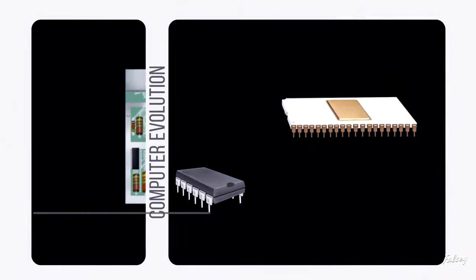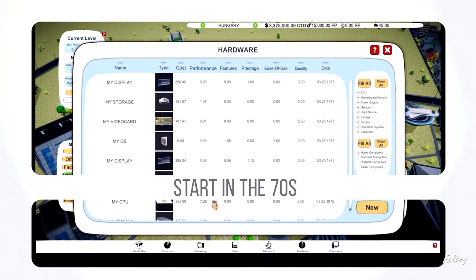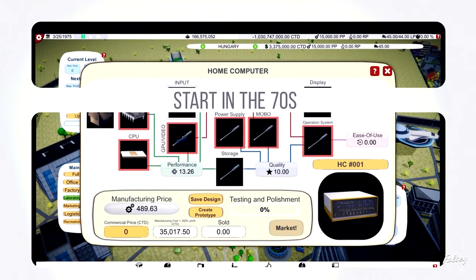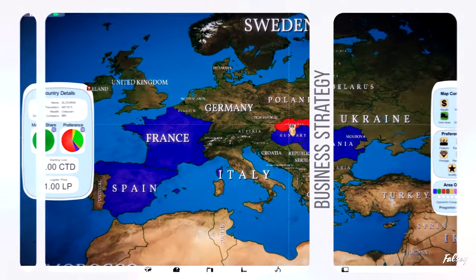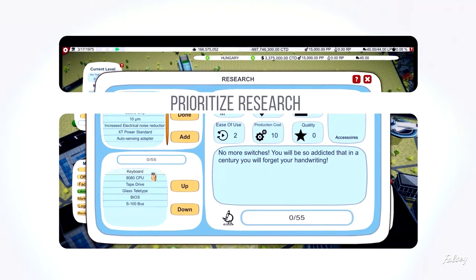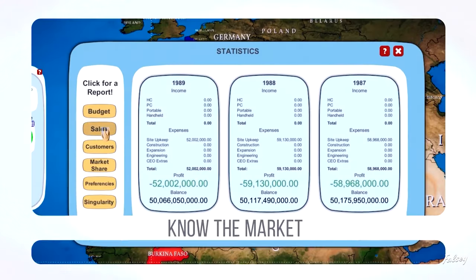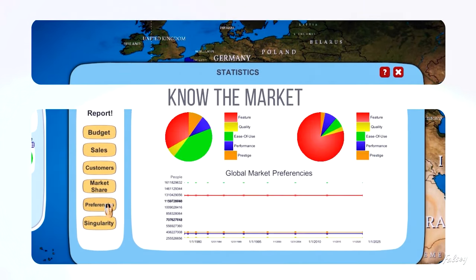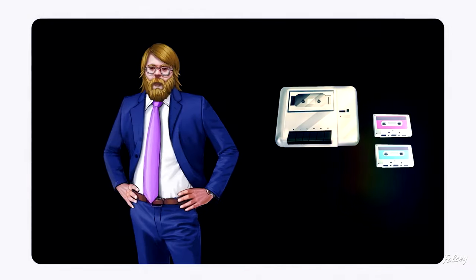Computer Tycoon starts you off in the 1970s with an aspiring computer company. You'll have to develop and research new technologies, create new ways of producing components, and invest in designing the latest and greatest in computer technology. If you succeed, you'll be able to sell your computer to the masses, cash in and make billions, and expand your company around the globe — selling to more countries, more people, and making more of that sweet money. The game features a worldwide map, allowing you to see in real time how your products are sold around the globe and how you fare against competitors. It currently sits with positive reviews on Steam and is still being updated.